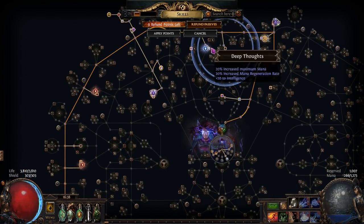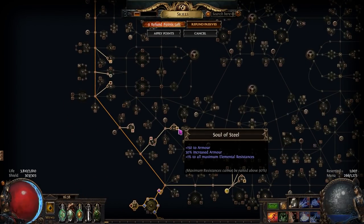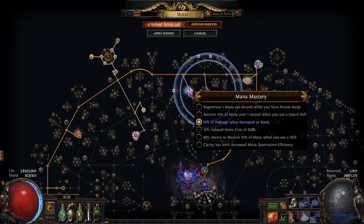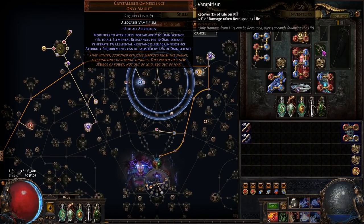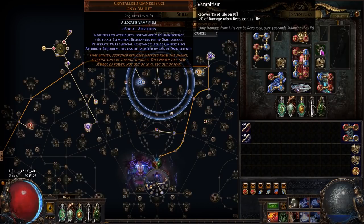Along the path we're pretty much just taking all the life passives and good armor and resistance passives. You will run into some mana problems since I've utilized many Cast When Damage Taken skills, so to fix this we need the mana recoup mastery. This is very powerful because when we are hitting enemies, it's also the time we are taking lots of damage from the rings, so we recoup lots of mana in the process. For our anointment, we want Vampirism because it has both life on kill and life recoup, providing most of our life sustain while mapping.